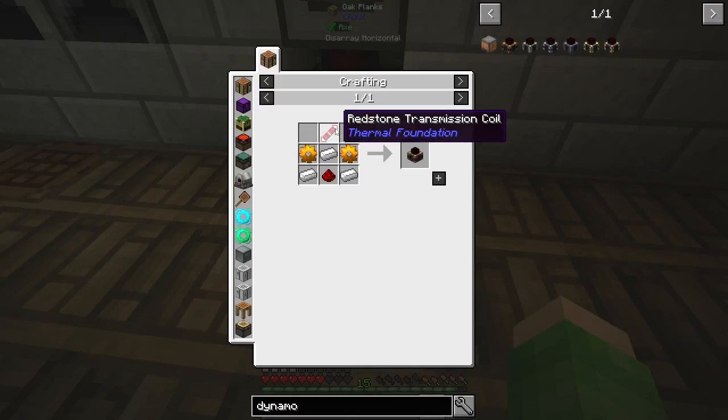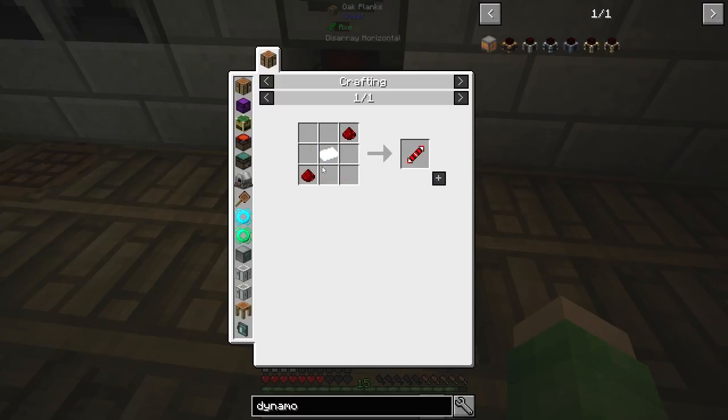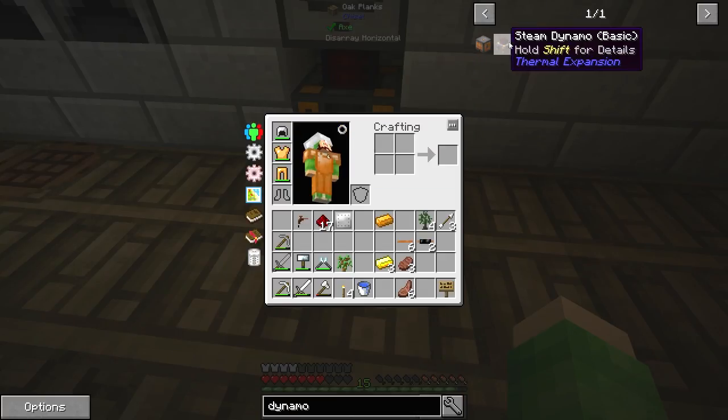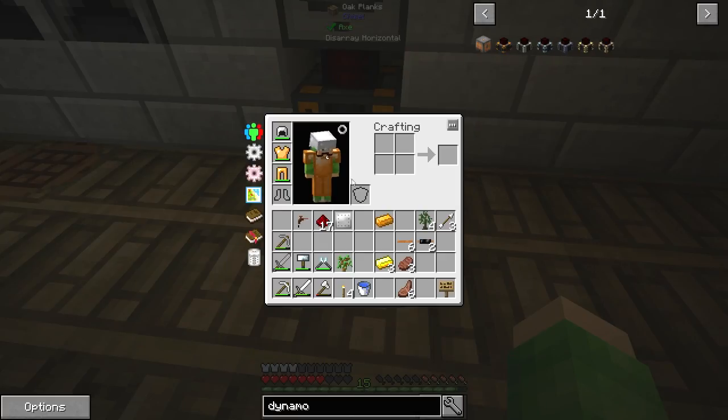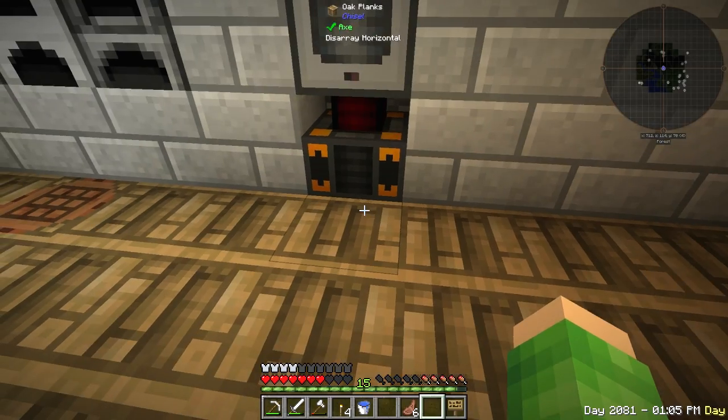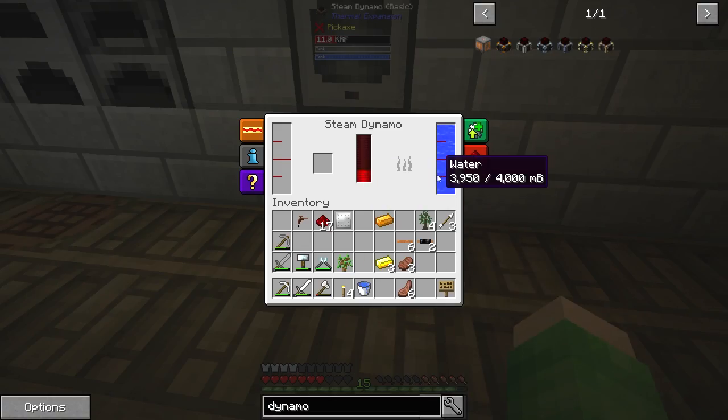It's a redstone transmission coil, which is silver and redstone. It's also just some copper gears and some iron and a bit more redstone. I made that and you need to put water into it, which I've done just by right clicking with the bucket, and also some fuel as well, which you put in there and it gives you power.